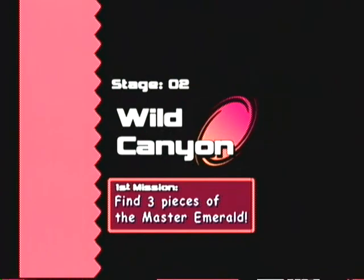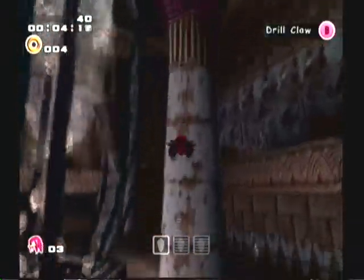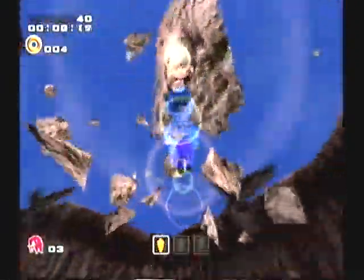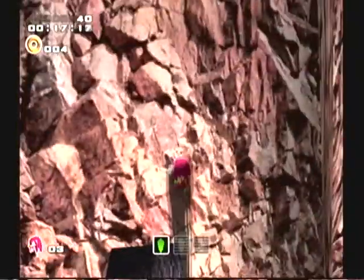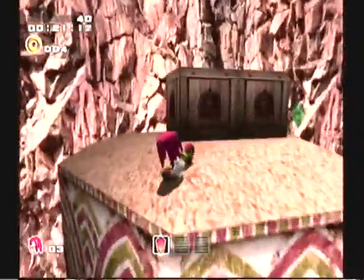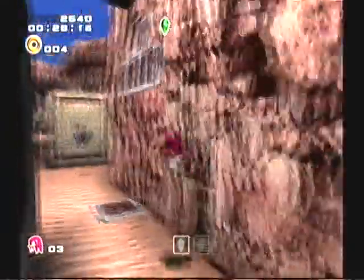Alright, so now we have Knuckles' first level — Wild Canyon. As you saw, the Master Emerald, which was very important to the story, was shattered into pieces according to Knuckles. Now it is our job to hunt down those pieces and get it back. And that was really fast — I found the first one pretty quickly. If I find the other two just as fast, I might get an A rank on this level.